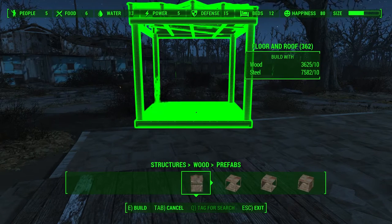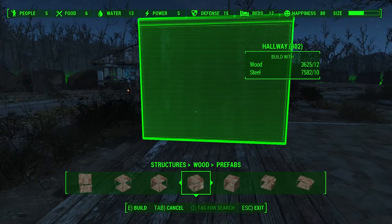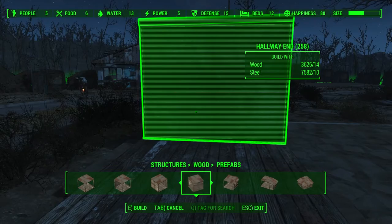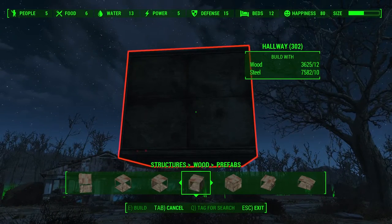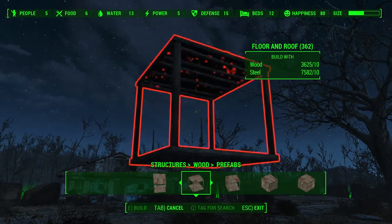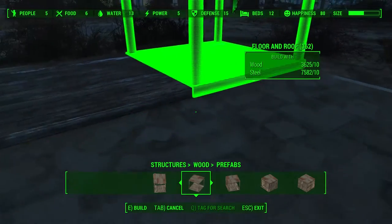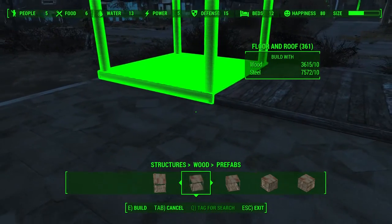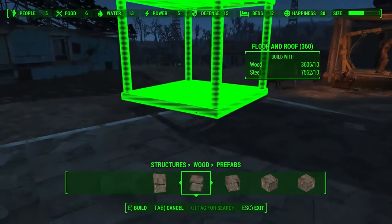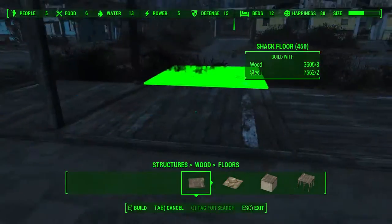We don't want to go to the rest of the foundations yet — we want to go to the prefabs, actually the modules. This is an already-built module. We want this one placed there and another one over here. There we go, and now we're going to go back to foundations again to fill up all the gaps.